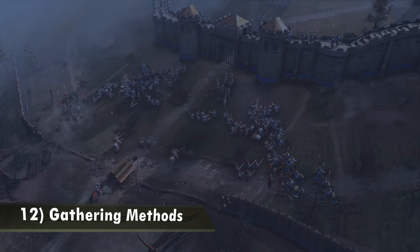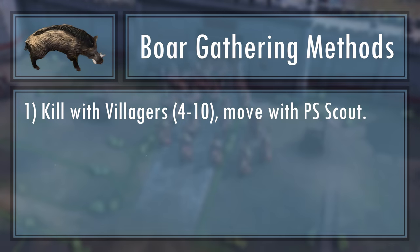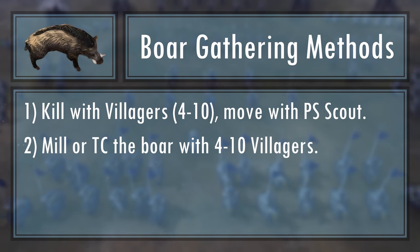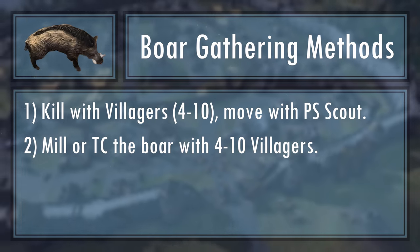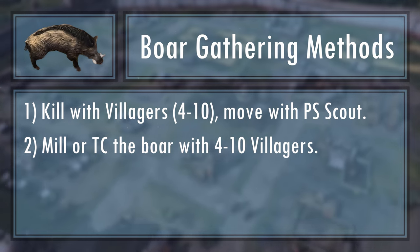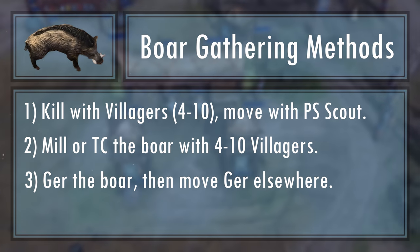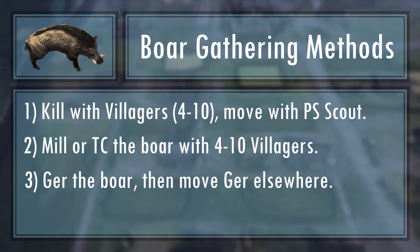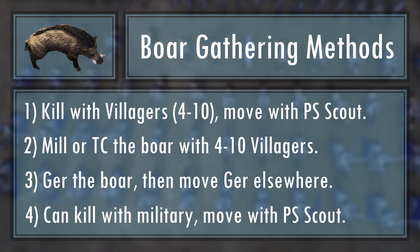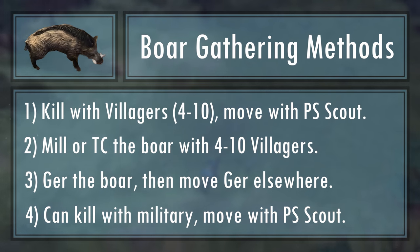Number 12: various gathering methods. The typical way currently is to move out with around 10 villagers and kill the boar with the help of your scout, then move everyone back to the TC with the scout carrying the carcass using Professional Scouts. If you don't have Professional Scouts, most people either mill the boar or TC it in some cases — remember, it's 2000 food. The Mongols also have a specific indirect bonus: their resource drop-off buildings are flexible as they can only construct gers, so they can move out, kill the boar, construct a ger next to it, harvest all the food, then relocate the ger to a nearby resource such as a wood line or other deer. This makes them very versatile and efficient.